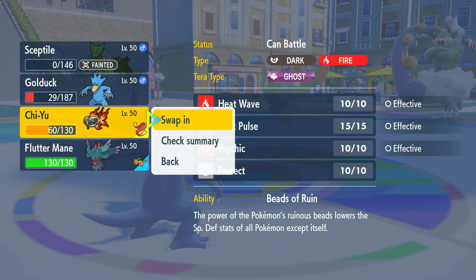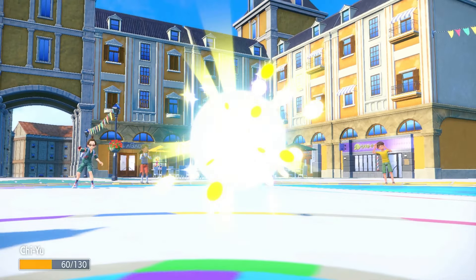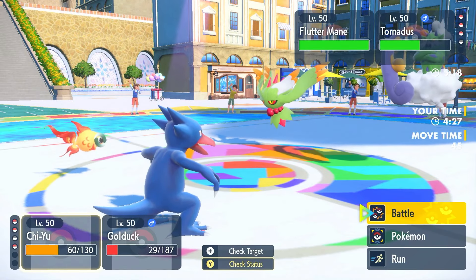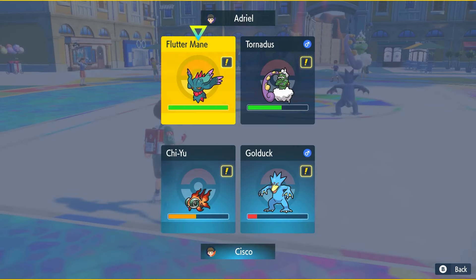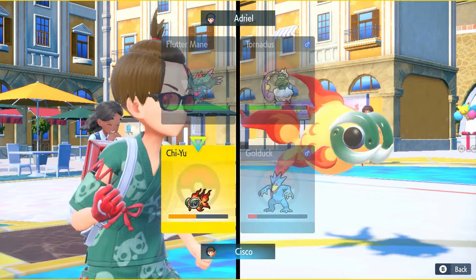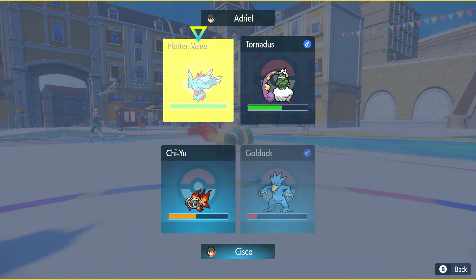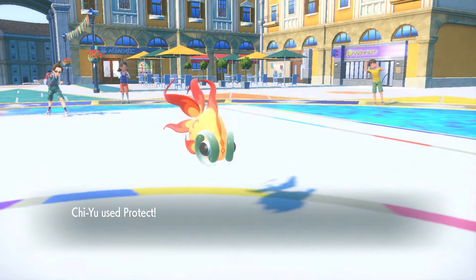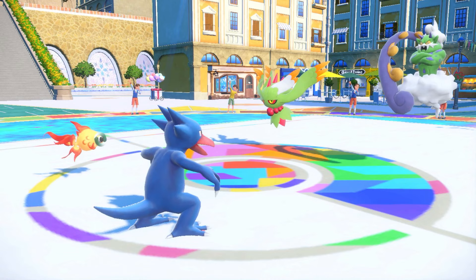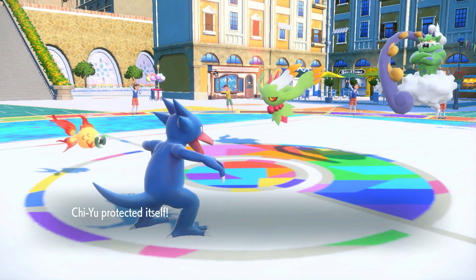I like Protect on Chi-Yu. Let's come out with Chi-Yu. I think we have one more turn before Tailwind ends — he has to swap out or else he's gonna go to bed. We're gonna Protect and try to land a Yawn. Wasting out their last Tailwind turn — they're not gonna swap, so they're gonna be put to sleep.